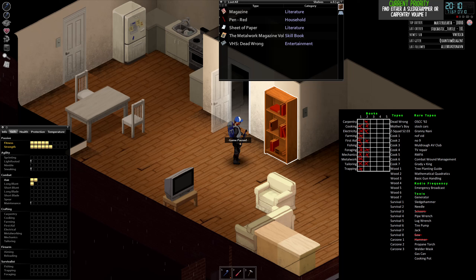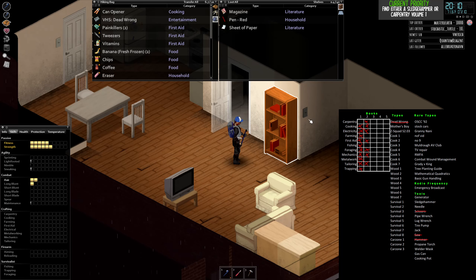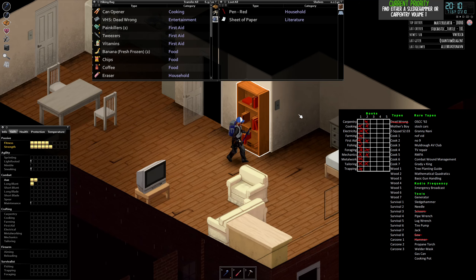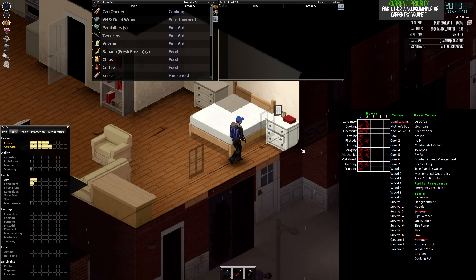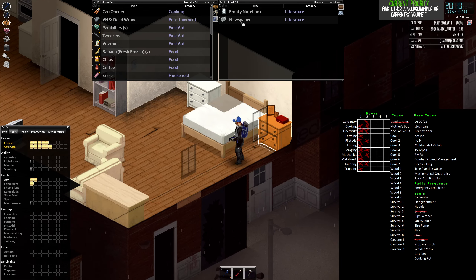Oh, interesting — in my chart Dead Wrong is one of the tapes at the top that I'd want to find. It's a rarer tape you'll typically find in VHS stores, but it gives you a little bit of skills. There's also a metalworking magazine which tells me how to make metal walls and a metal roof — I'll take that. I'll also start taking magazines in case I get bored: crossword magazines, regular magazines, comic books, newspapers.